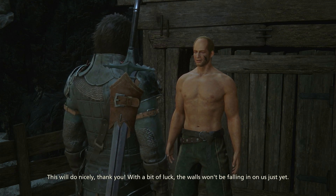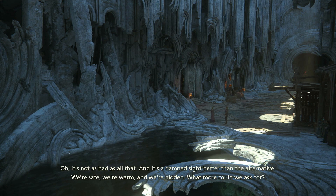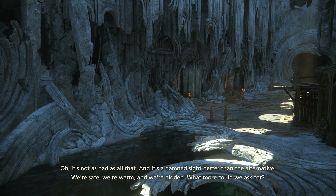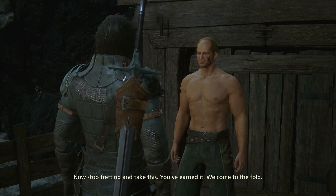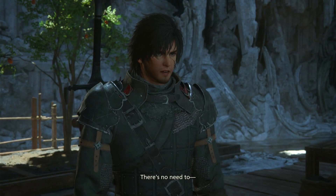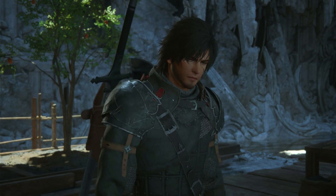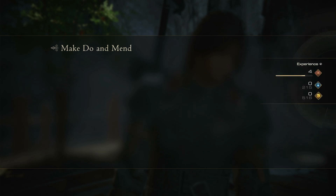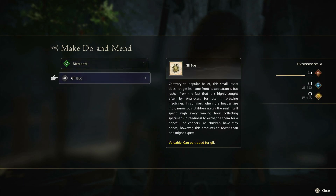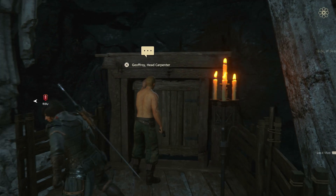This will do nicely, thank you. With a bit of luck the walls won't be falling in on us just yet. Oh, it's not as bad as all that — and it's a damn sight better than the alternative. We're safe, we're warm, and we're hidden. What more could we ask for? Now stop fretting and take this — you've earned it. Welcome to the fold. Valuables can be traded for gil. And another meteorite — that's cool!